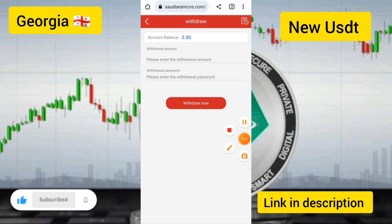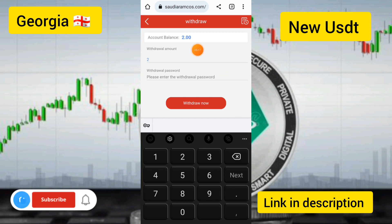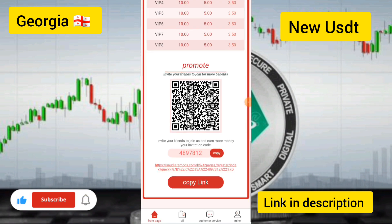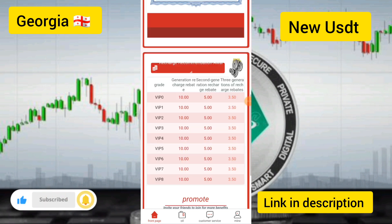Now I will live-show how to withdraw. Touch the withdraw option, enter the withdrawal amount and withdrawal password, then touch the withdraw now button. The withdrawal application has been successfully submitted and your withdrawal will be processed in a few seconds.